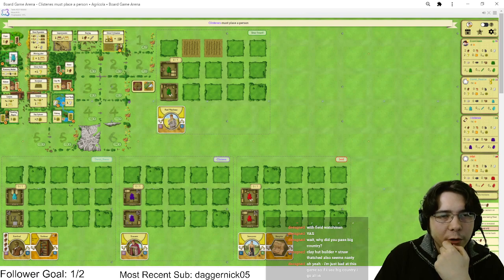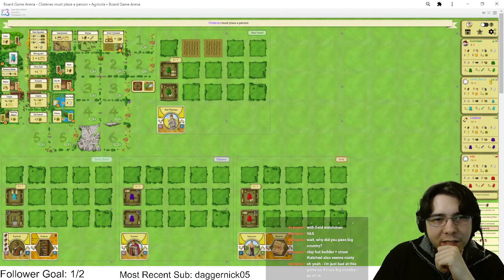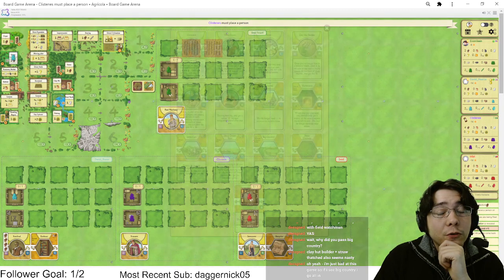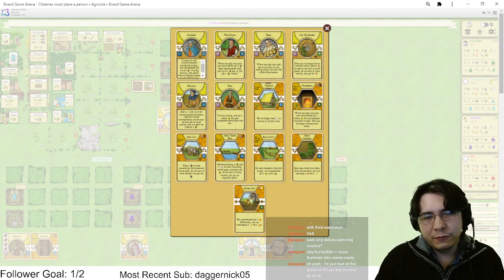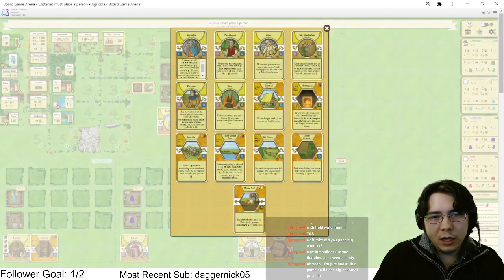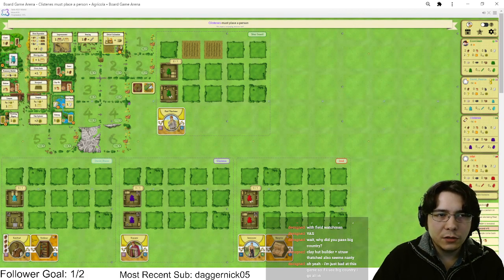There's also a spot where if I keep getting wood actions it's worth thinking about pivoting into Big Country. They're gonna kill that by taking that thing. Please pass me the four clay — that's all I want. We want four clay, grain seeds, and Reed Stone Food — those are the only actions I want. Oh wait, we don't even need Reed Stone Food for reno if we use Straw Thatched Roof, but I need a stone somehow.